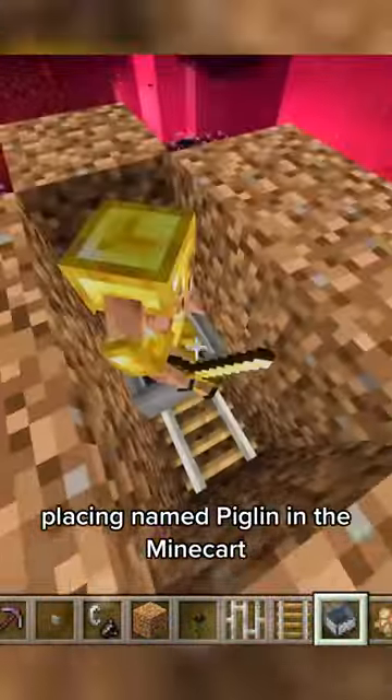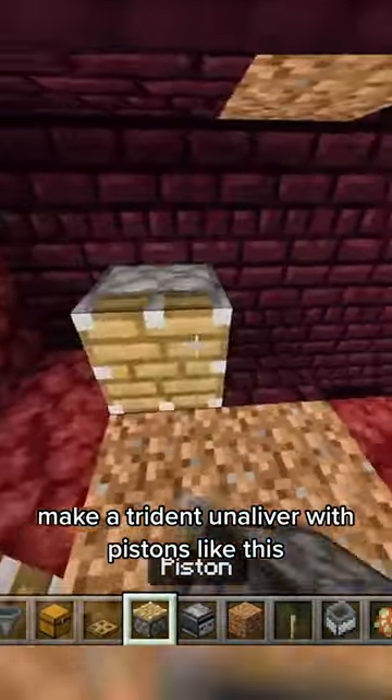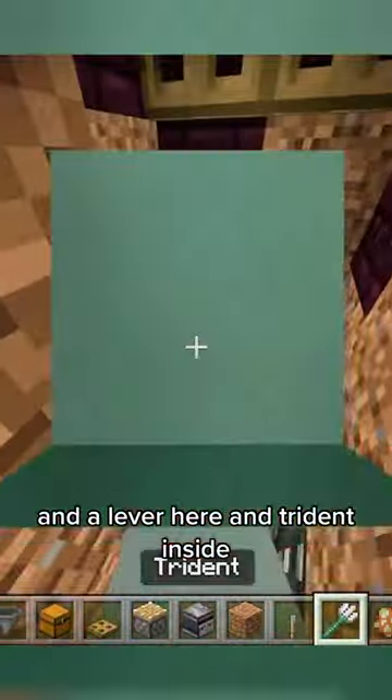In the middle, place a named piglin in the minecart or boat chest, and in a 2x2 hole make a Trident Killer with pistons like this, and observers leading into each, and a lever here and a Trident inside.